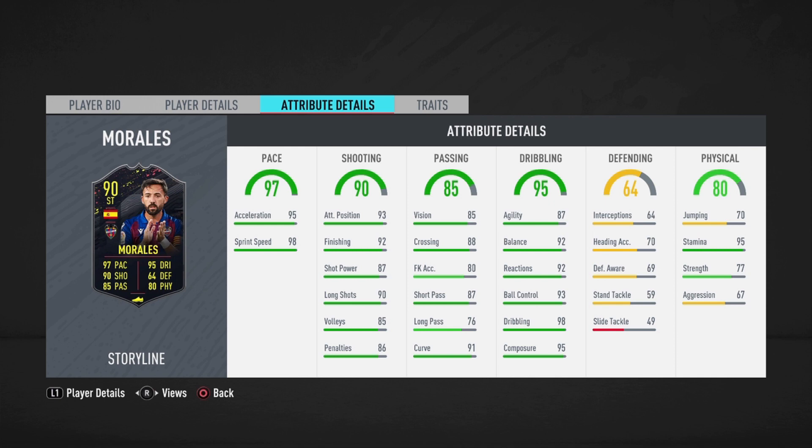On to passing — he has above-average passing for a striker: 85 vision, 88 crossing, 87 short passing, so he should be able to connect one-twos with my striker and CAM. On to dribbling: 87 agility, 92 balance — that is meta — 92 reactions, 98 dribbling, 95 composure. This guy is clutch. Lastly, his physical is 80, and the 95 stamina means he should last the whole game.